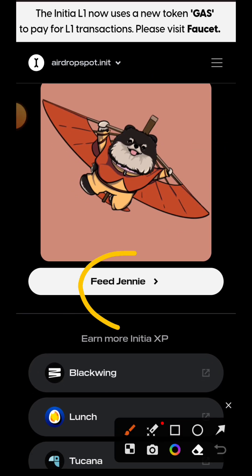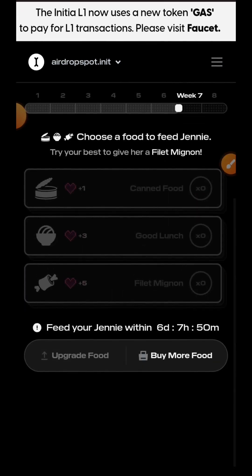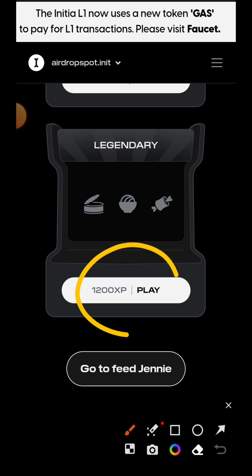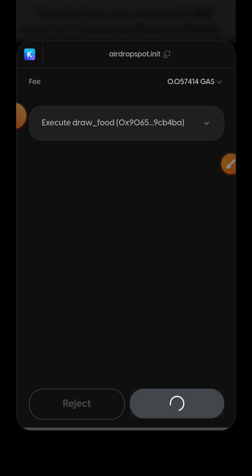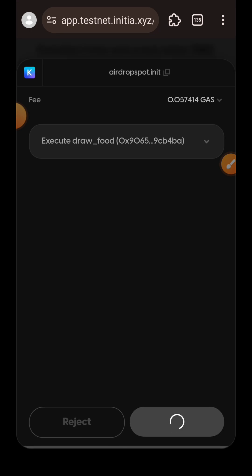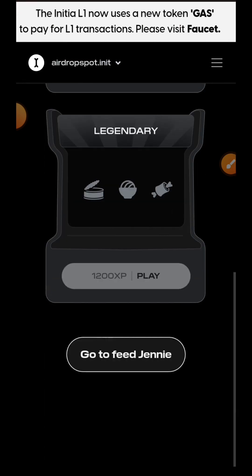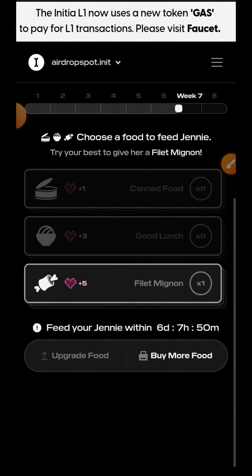I'll then go ahead to feed Jenny — I'll tap on Feed Jenny. I have no food available so I am going to buy food; I'll tap on Buy More Food. I'll be going for Legendary — I'll tap on Legendary and then approve the transaction in my wallet. I was very lucky to get Filet Mignon this week, so I'll tap on Go to Feed Jenny to feed the food to Jenny. I'll tap on Filet Mignon.